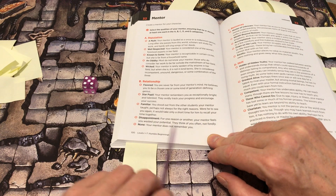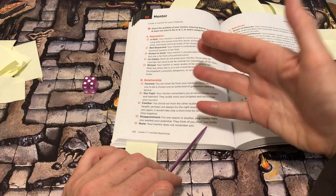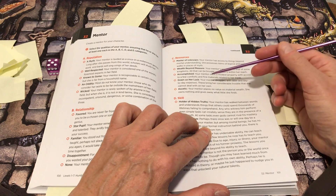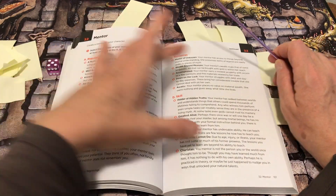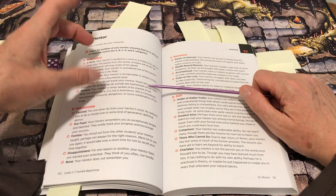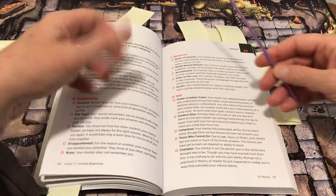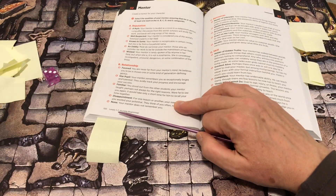Relationship — disappointment: your mentor feels you wasted your potential and thinks of you often, not fondly. Resources — down on her luck: your mentor struggles with debt and day-to-day expenses, bringing considerable trouble she cannot deal with alone. Perhaps to redeem myself in her eyes, I'm going to do something that helps her get more resources. Then you could roll up an actual NPC and start your story there.